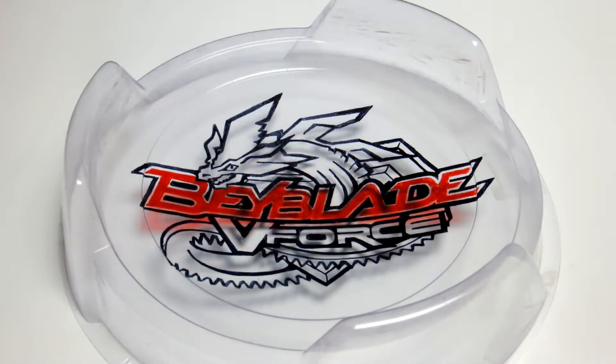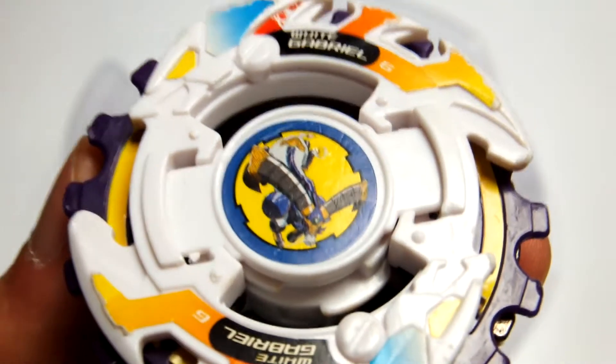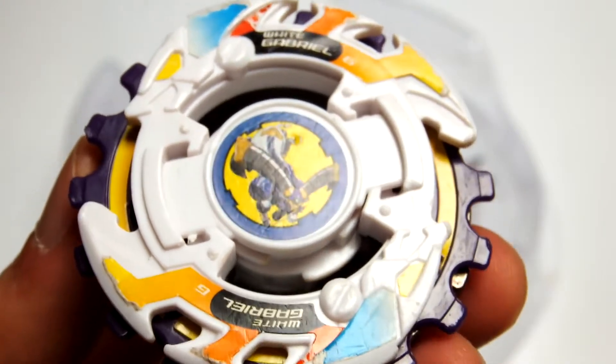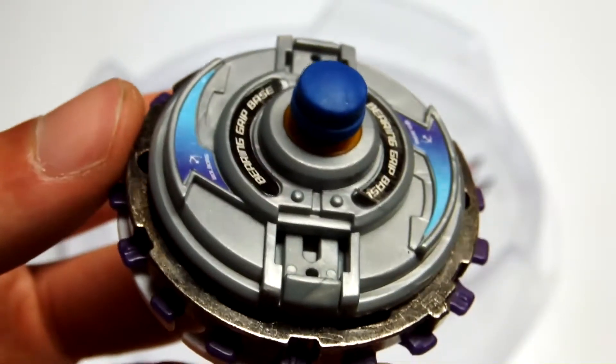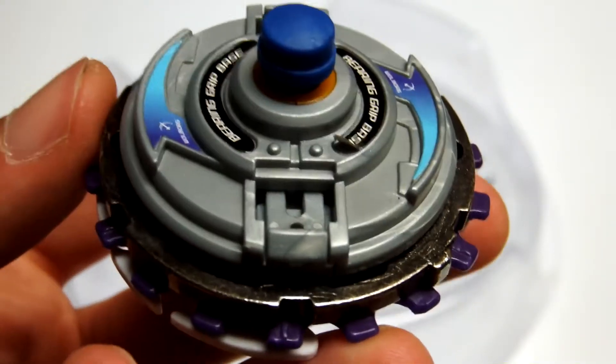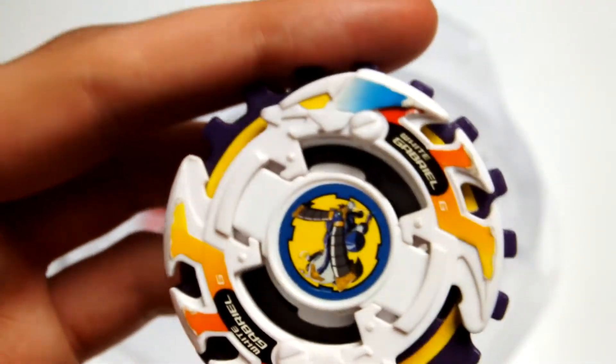Hey guys, welcome back to the quick battle series again today with a custom battle requested by Firefire from WBO. He requested the defensive zombie combo against the upgraded Drigger V2. We have Twin Horn G with Dragon Saucer, then White Defense and Defense Grip Base with the Defense Grip Base tip.